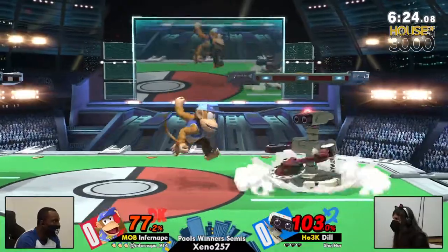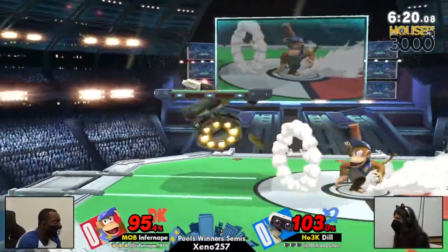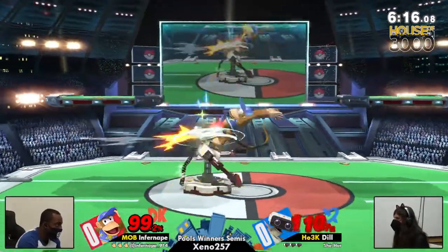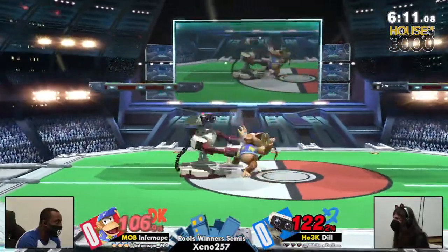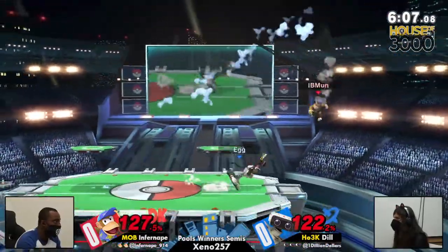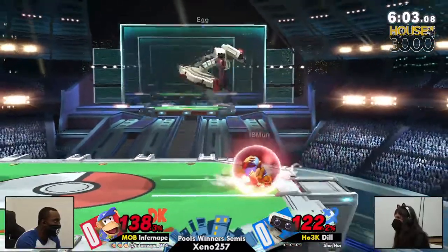I was thinking the same thing. I forgot that literally both of them will be very item-play heavy — the banana benefits Diddy so much, but that gyro can contest the banana. Can't let Diddy Kong run his normal game plan. The big difference is that ROB has a heavy reliance on that laser.